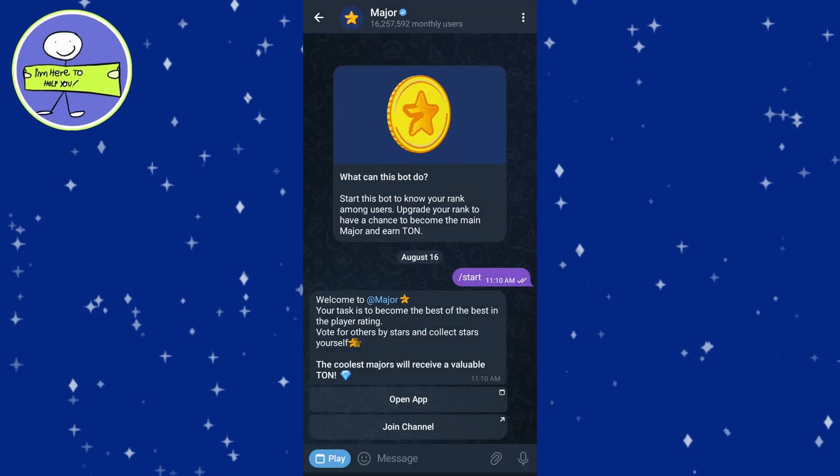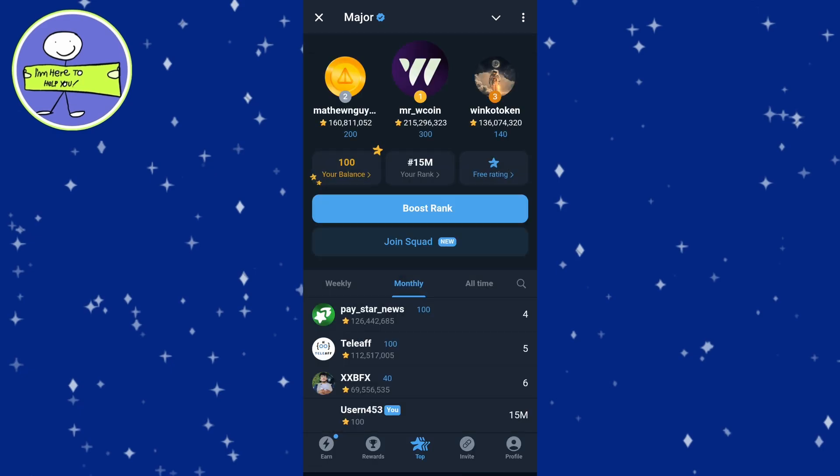Select the bot from the search results, then tap on the Start button to initiate the bot. This will show you your rank and the ranks of other users.